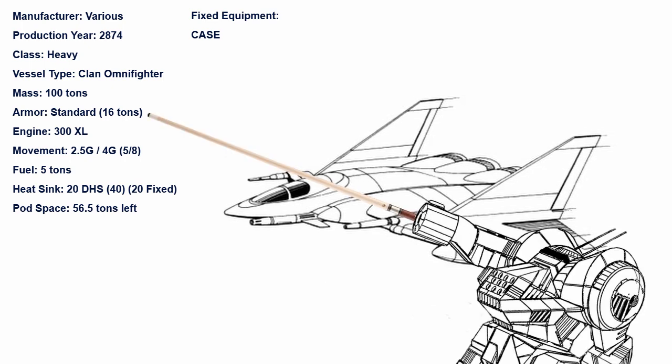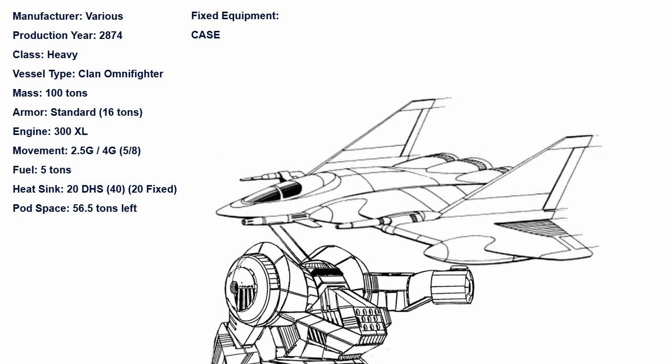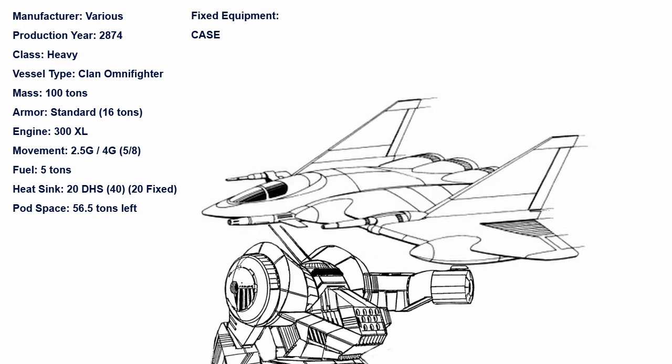16 tons of standard armor cover the frame — good, but not exactly enough for a 100-tonner. However, it allows the Kirghiz to pack a pod space of 56.5 tons, which is way more than that of the freaking Dire Wolf.